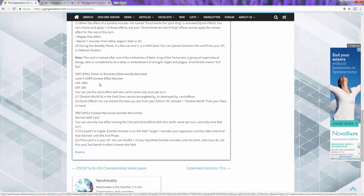The second card is a level four zombie. When it's on the field, it can't be targeted - not even by your opponent - or destroyed by card effects. The second effect is: you can banish this card from your field or graveyard face-up and activate Zombie World from your hand. I like it. The graveyard effect is something so wild that they actually gave us - they actually gave us something that searches Zombie World.